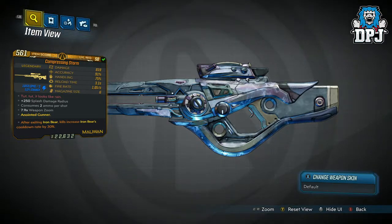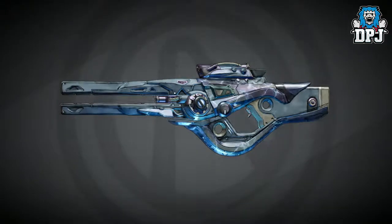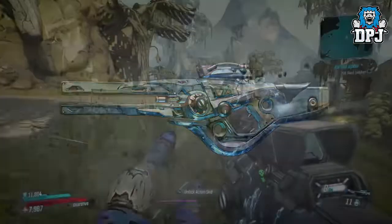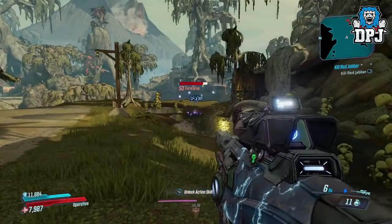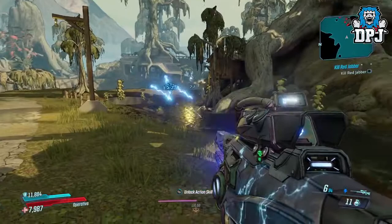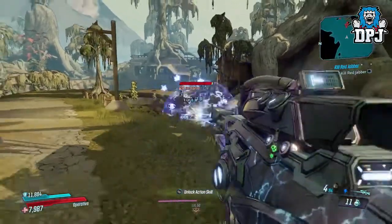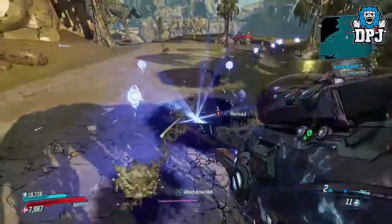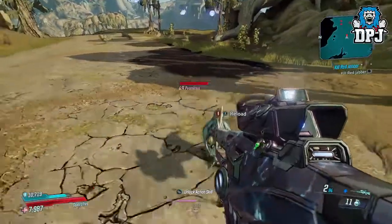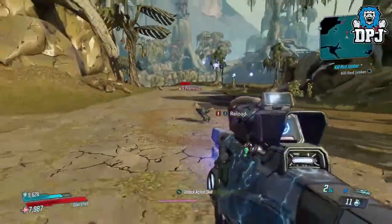Firstly guys, we have a legendary called the Compressing Storm. My version is level 92 and it looks like rain. The weapon itself looks absolutely amazing, stats-wise probably not, but what this thing does is truly unique. Upon its long charge time and initial shot, it spawns four orbs that deal shock damage to any nearby target. Playing on Mayhem 3 where mods can go against you or help you, this could be super effective, and the ability to shock nearby targets is why I've added it to my top 10 unique weapons list.